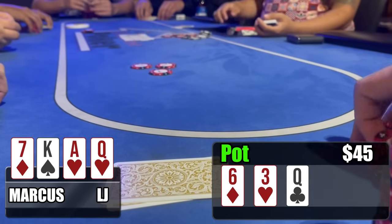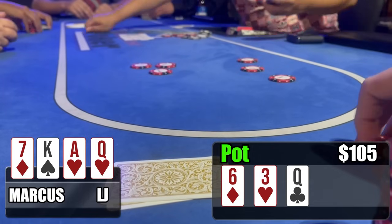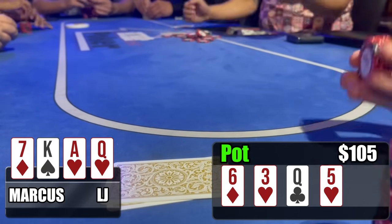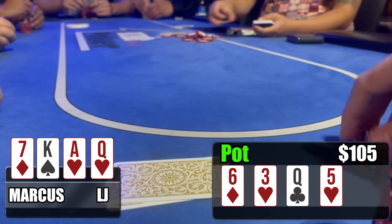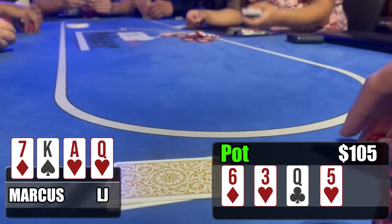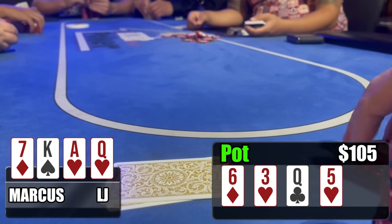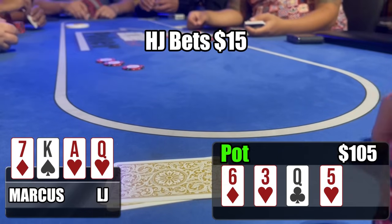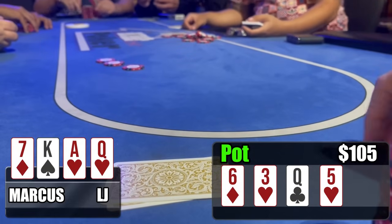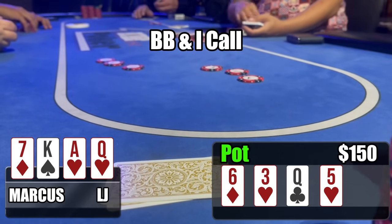I raise to $10, get a few callers — four of us in, $45 in the middle. Flop is six-three-queen rainbow; I hit a queen. Hijack bets $15, button makes the call, big blind throws in some chips and calls as well. I have a queen, backdoor hearts, and backdoor straight outs — for $15 I float and see one more. $15 going in, $105 in there. The turn improves us: five of hearts, giving us the nut flush draw. No reason for me to bet, so I check.